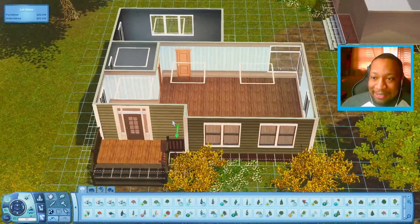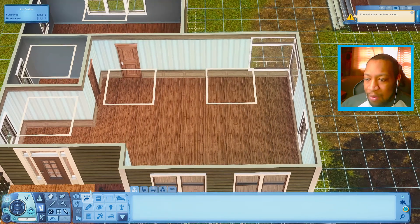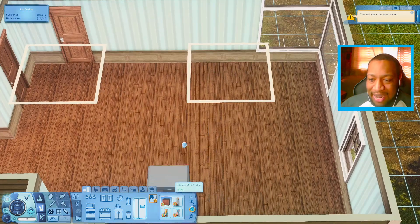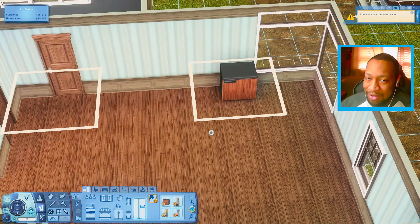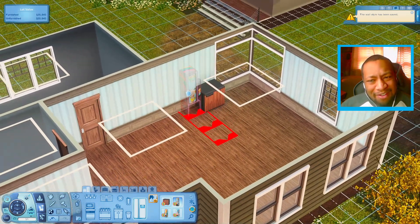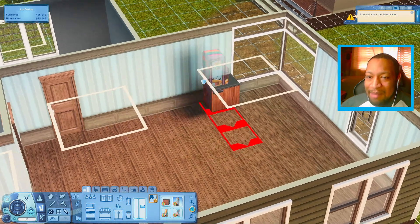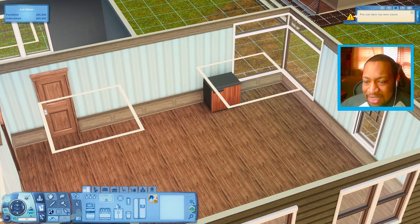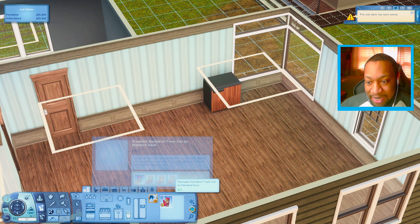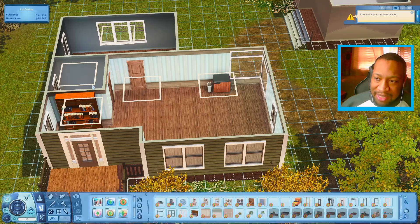I guess we'll go ahead and go on the inside. I'm going to start maybe in this corner and work our way around. I want to go over to the kitchen category because I know there is a mini fridge that comes with University. There are also a couple of vending machines, but I don't think I want to put any of them down on this lot. We're definitely going to use the mini fridge. There's not a lot of cabinets, stoves, or small appliances, but we do have a trash can. We have a bookshelf and a couple of pictures for the walls.